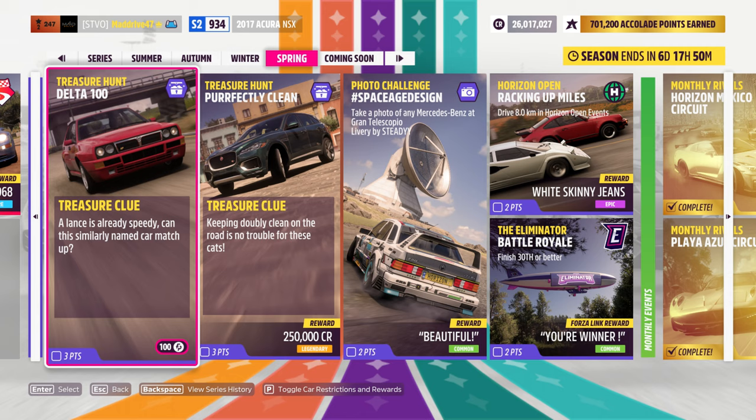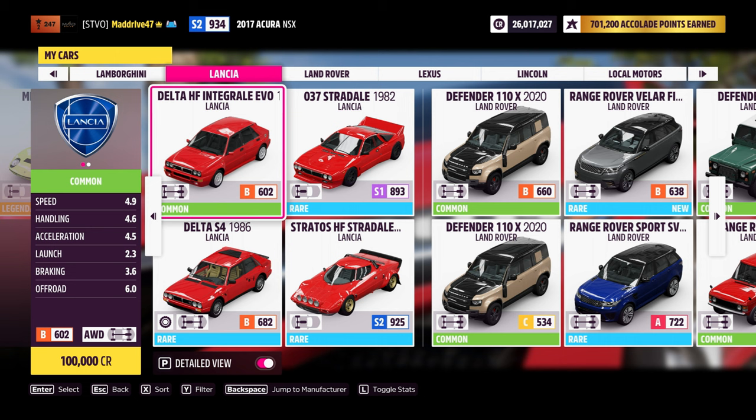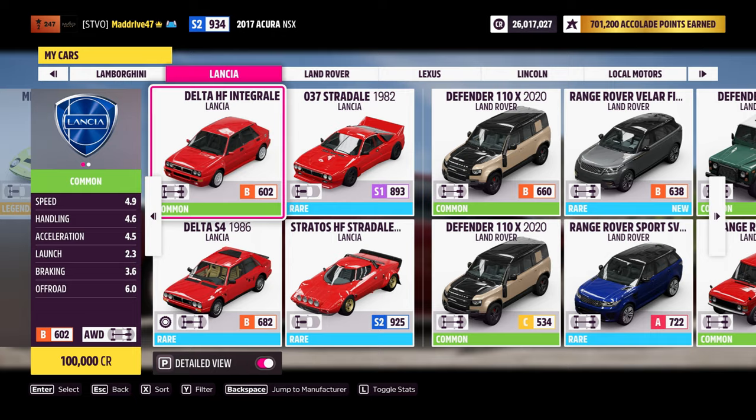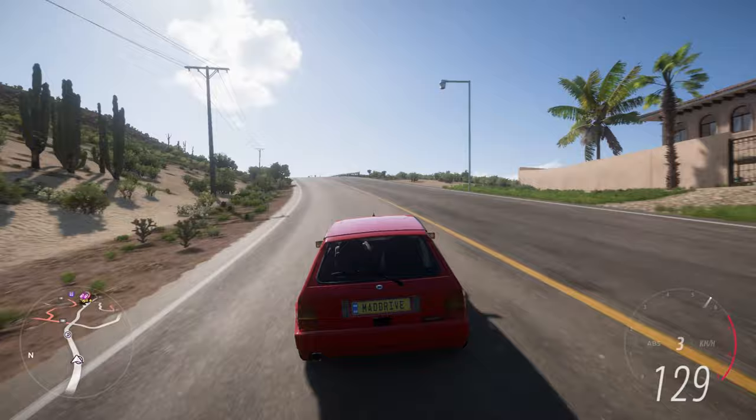First, you need to know what vehicles are suitable. The Lancia Delta HF Integrale Evo, seen in the picture, should be one of them. Although the Lancia Delta S4 is a rare vehicle that not everyone can have, I ultimately opted for the Delta HF Integrale Evo, which can be purchased for 100,000 credits in the auto show. Whichever Delta you choose, please let me know in the comment section.